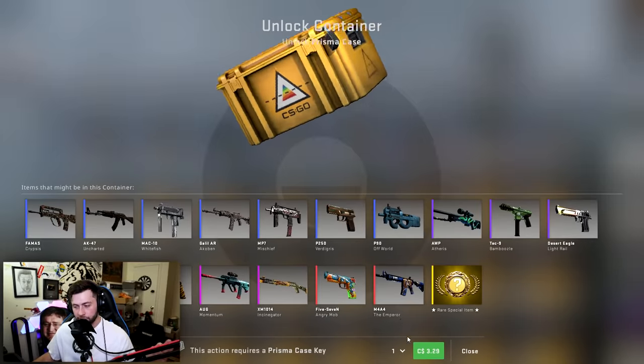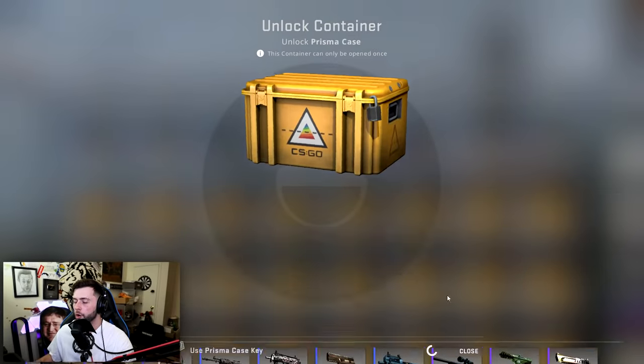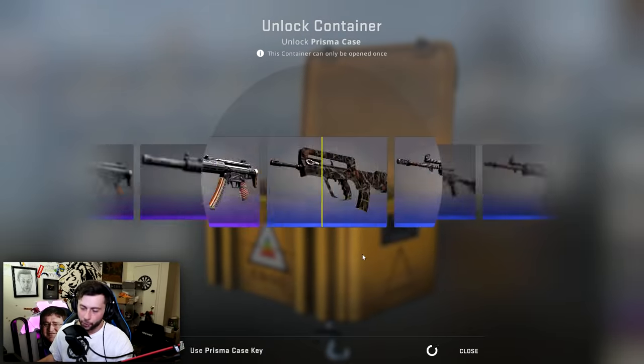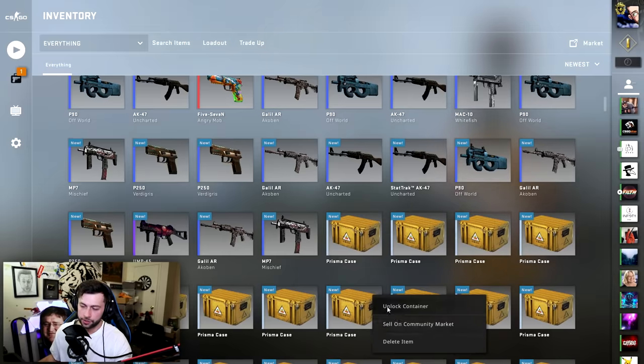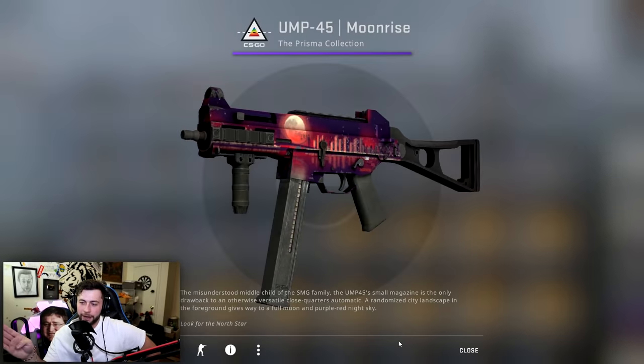Here we go, buying another 20. This is it — Prisma case on Prisma key, easy knife. Come on. A few of my fans have tweeted me that they got one case and got a knife from it. I've opened hundreds and gotten zero knives. Shroud got two knives — I should get at least one, please. He's just a better player than me, that's the problem. I need to get good at CSGO first, then get the knife. Skins equal bragging rights.